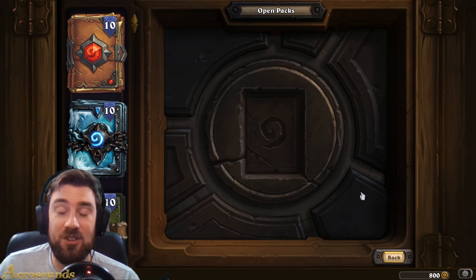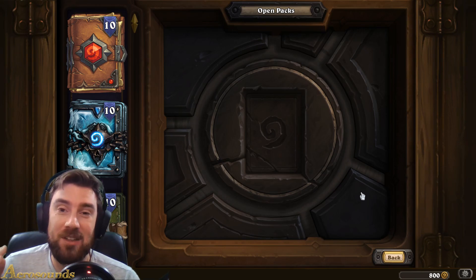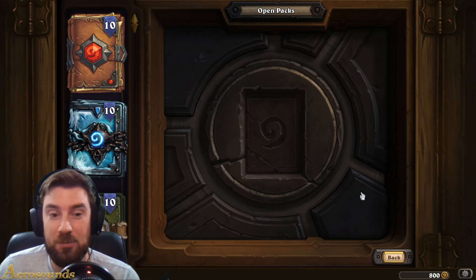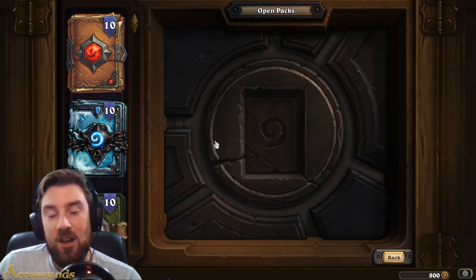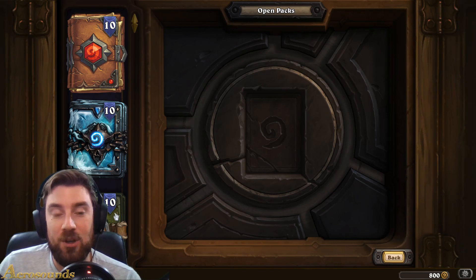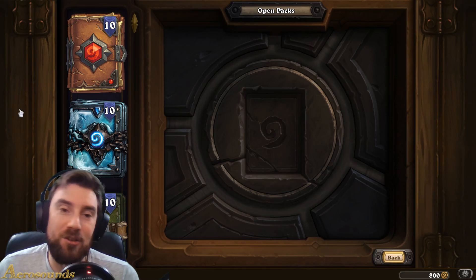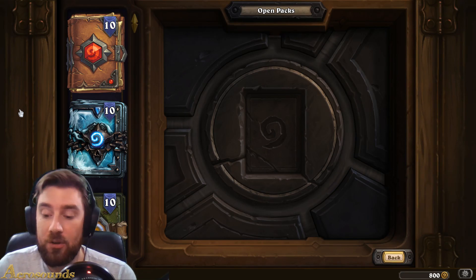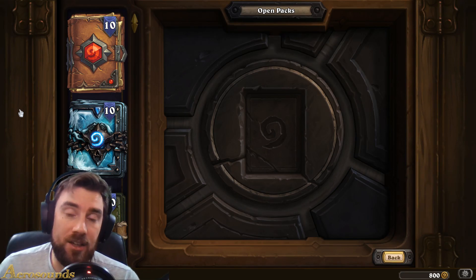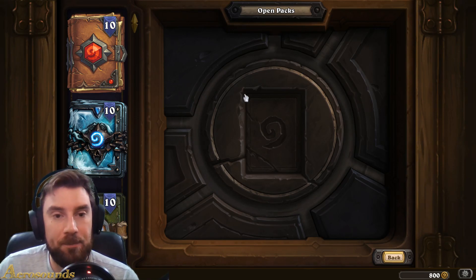Hey everyone, I hope you're doing well. This is just going to be a quick video because I bought the Year of the Mammoth bundle that's just come out on the shop, and that is basically where you can get 30 packs for the price of 15. So I thought it was a pretty good deal. It gives you 30 packs — 10 from Un'Goro, 10 from Knights of the Frozen Throne, and 10 from Kobolds and Catacombs. Those were the expansions released during Year of the Mammoth, and these cards will be available in the next rotation, so you'll be able to keep them for at least another year — until 2019.